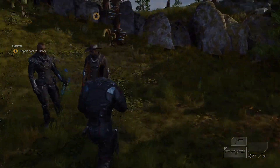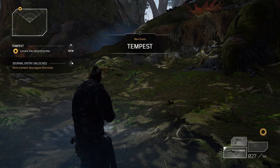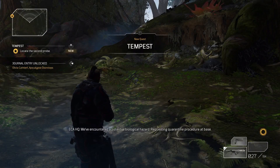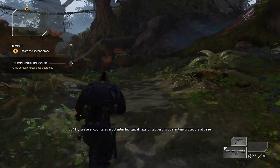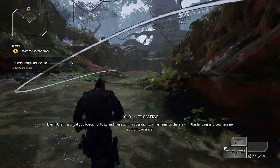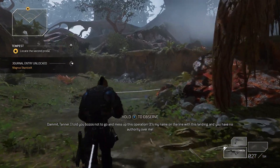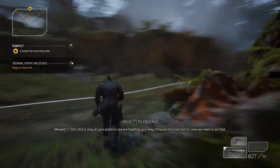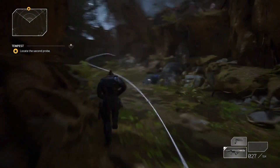When we make it back to the camp the next section will automatically start. Now we're locating the second probe and this is where we're going to have to actually fight one of those beasts that we saw just a little while ago. So get ready for that — he'll jump out at you in just a minute.